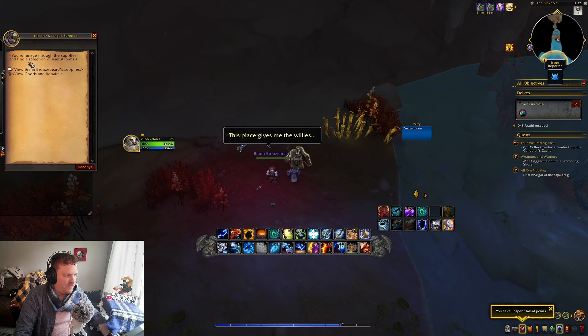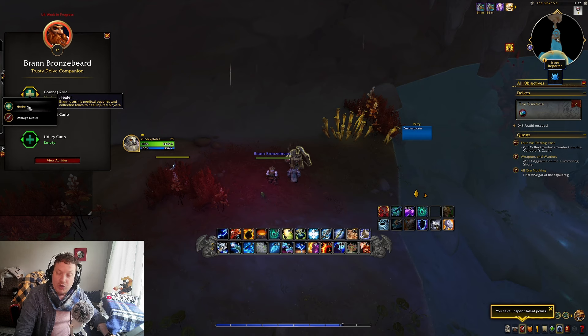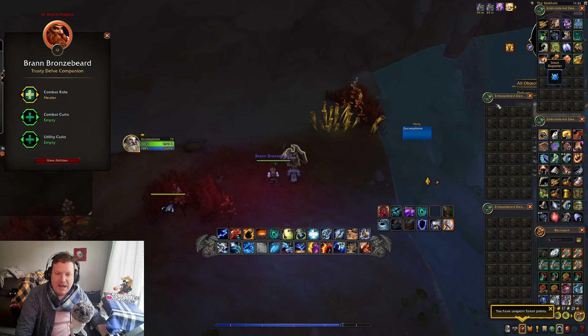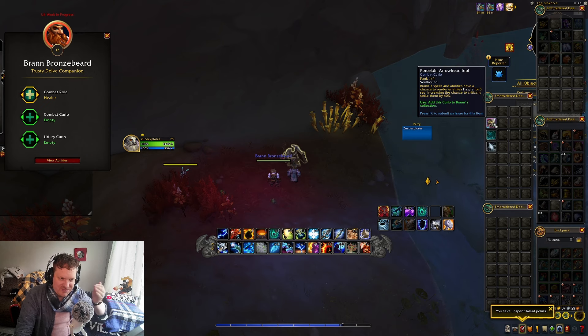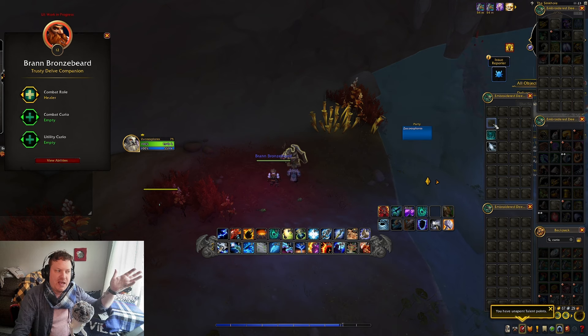There's a little pack here — you click on this to view Bran Bronzebeard's role. You can make him a damage dealer or a healer. You can also give him combat curios or utility curios. I've acquired a bunch of curios, though none seem to be working right now in alpha. For example: Bran's spells have a chance to render enemies fragile, increasing their chance to be critically struck. Very cool — I can learn that right now and it'll add to my pool of curios.